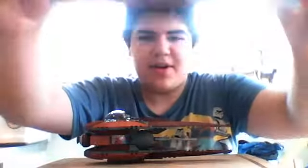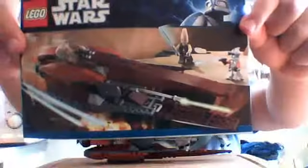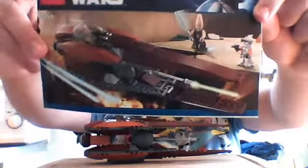I've got the instructions here. Oh great — Commander Cody's head just went under the table. There's the front. There's Cody without the armor on, but I prefer to keep it on to avoid losing it. The instructions show you the other sets and the features. Surprisingly, the only feature it shows is the bomb being dropped.